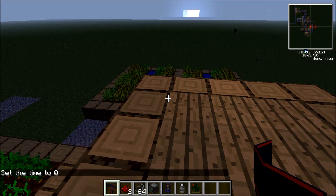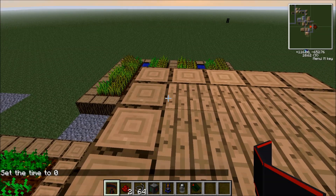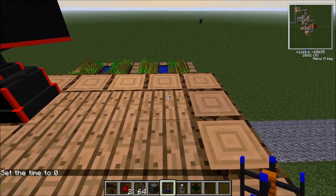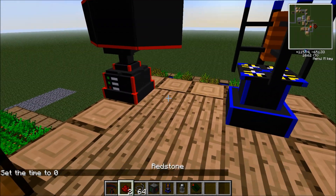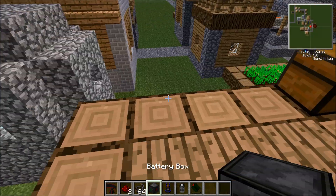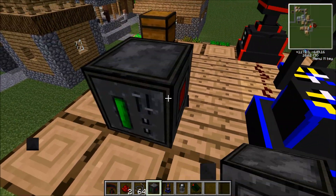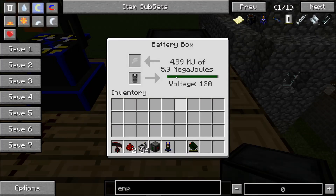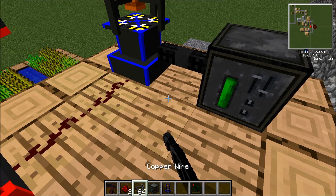All you want to do is just place your radar station here, then two blocks in between and place the EMP tower. Then place the two redstone in between. Now you're going to want to power this up with the battery box — just put the battery box there as your source of energy, and then just wire it up.